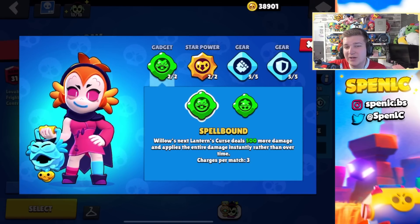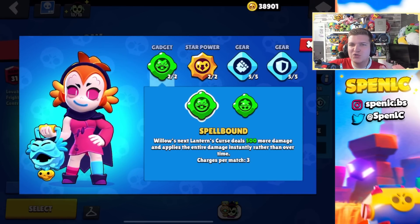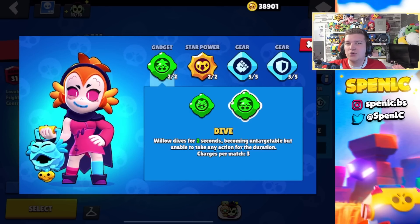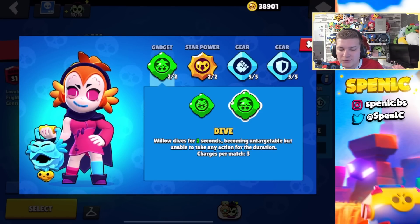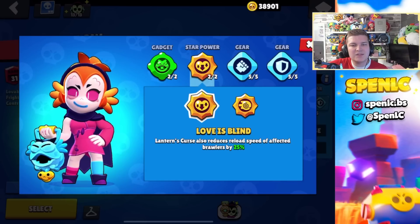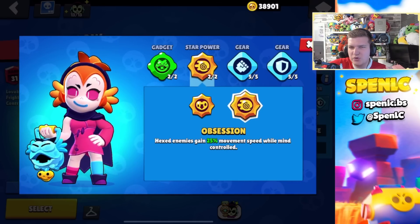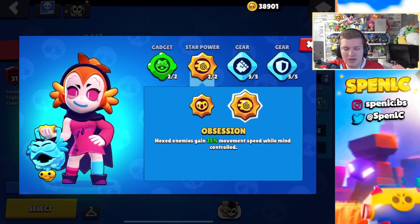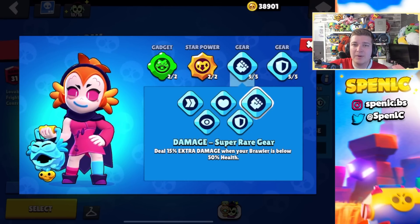Willow's gadget choice is pretty difficult. Spellbound is really strong especially because Willow struggles to get quick DPS — it can be really good to finish off kills. But Dive can actually be really underrated and catch opponents by surprise — I see people use it quite often. In terms of star powers, I think Love Is Blind is actually the better one — reducing reload speed by 25% is actually pretty good. Obsession is pretty rare that you really get too much value from, since it's rare to use your super onto someone effectively. In terms of gears, this is definitely the best setup.